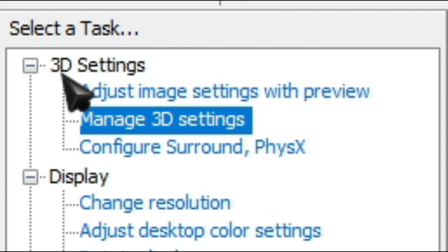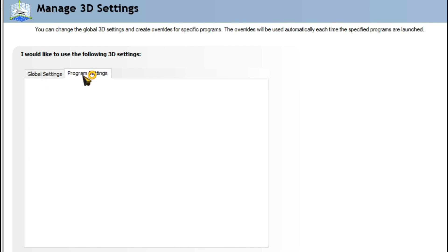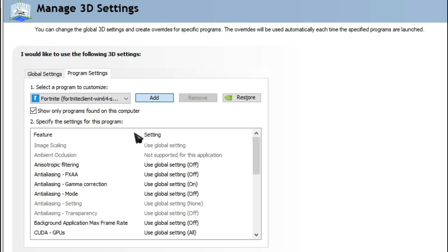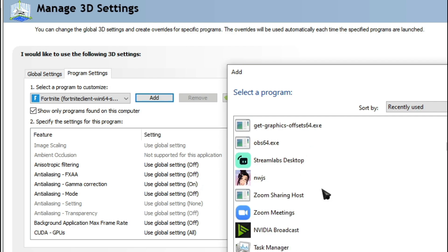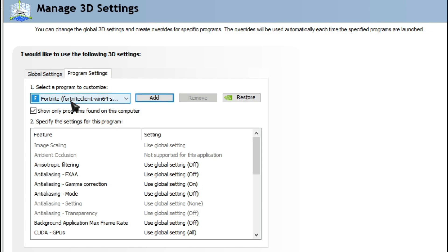Once you are here, you'll see 3D Settings — inside it, the second option which says Manage 3D Settings. Over here you'll see your Global Settings and also your Program Settings. Go to Program Settings, then click on Add, and then add Fortnite Client from the list of applications. You have to search for a while and then when you find Fortnite, click on Add Selected Program. Also click on 'Show only programs found on this computer.'